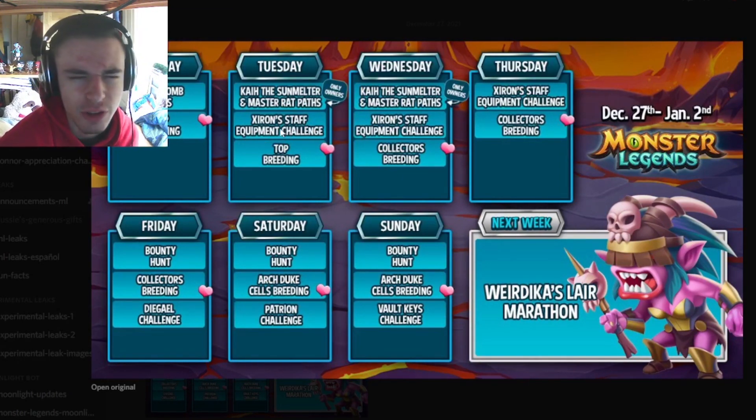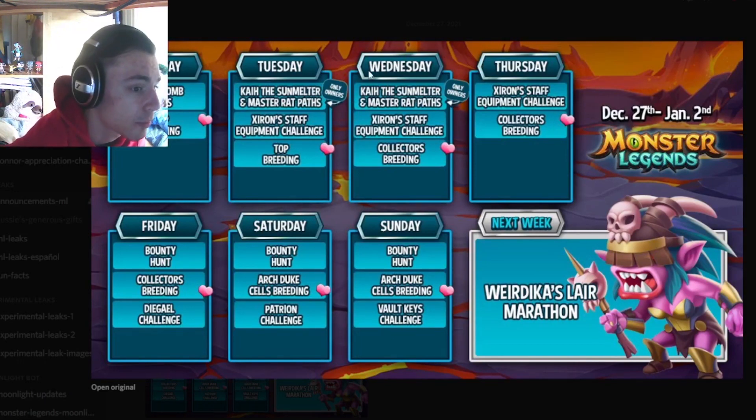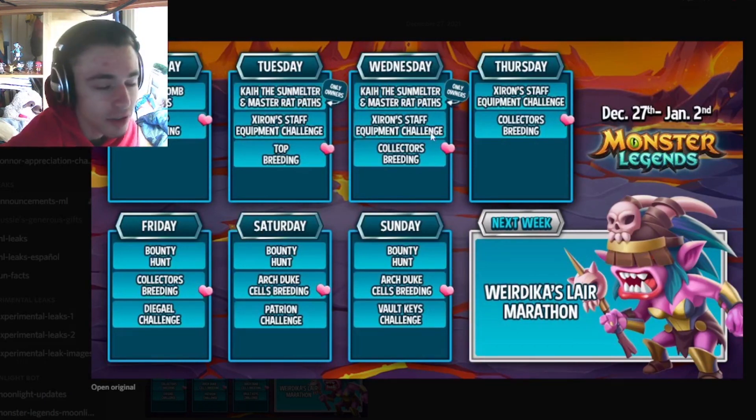On Wednesday, the Top Breeding swaps over for the Collector's Breeding, and this is the last day to do the paths, so definitely try to rank up Master At or get Kylie Sun Melter before this day. The Collector's Breeding is good for getting monsters for books, just like the Top Breeding.